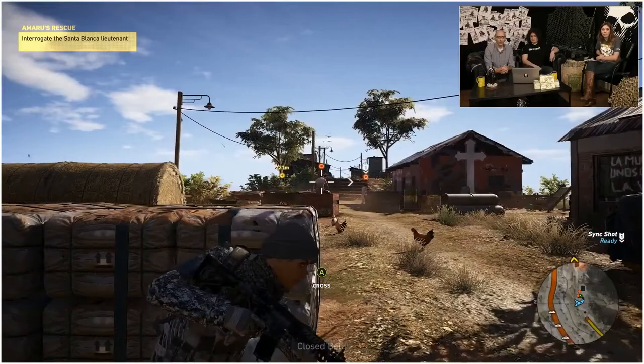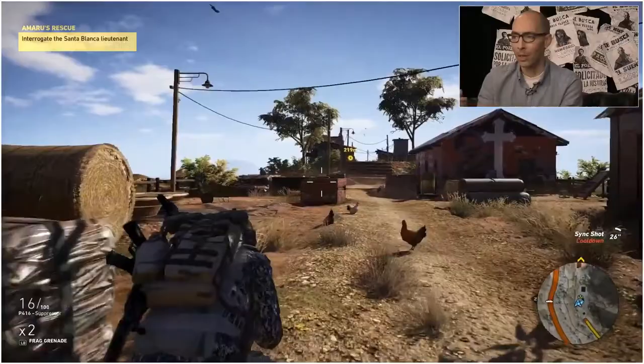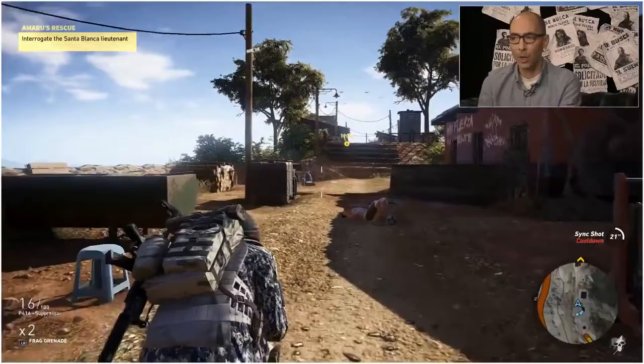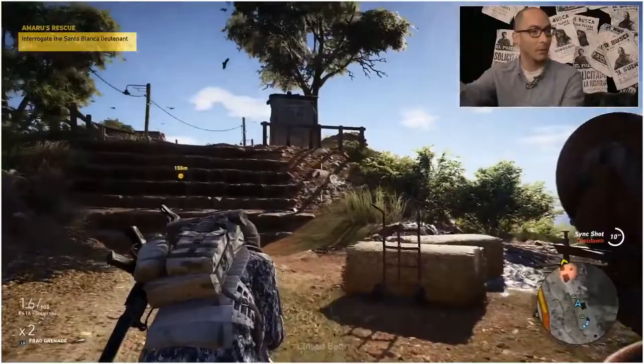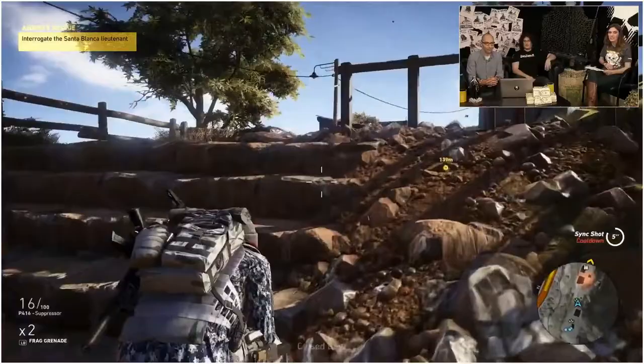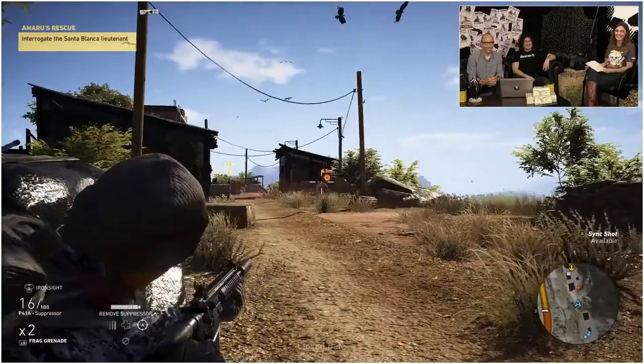There's a mark on one of the enemies — this is called a sync shot, my favorite feature of the game. Essentially, you identify for your teammates the target you'd like them to take down as you take down another one. It can be triggered manually by pressing a button or by shooting. When you start shooting, they shoot with you so that you have a synchronized shot and nobody is aware that somebody is falling because he's also being killed. It's very tactical — you feel so powerful when it works.